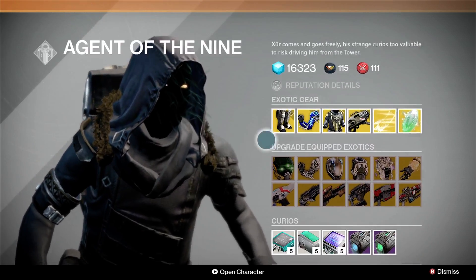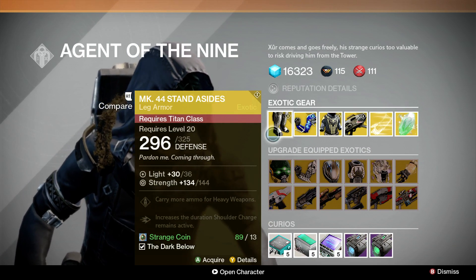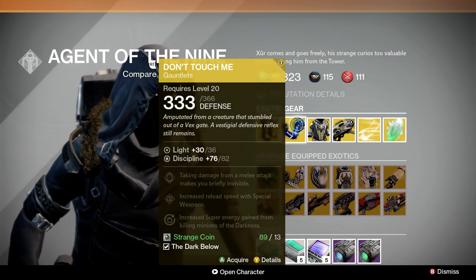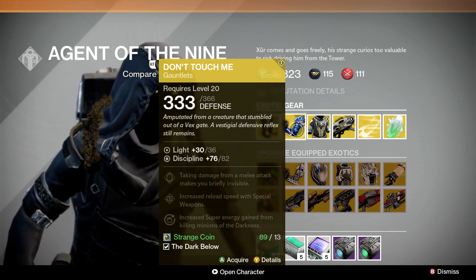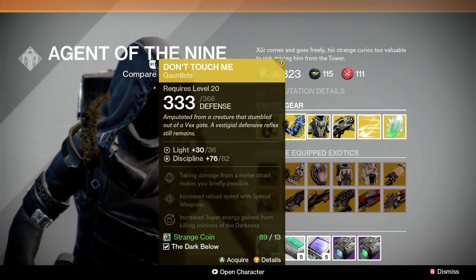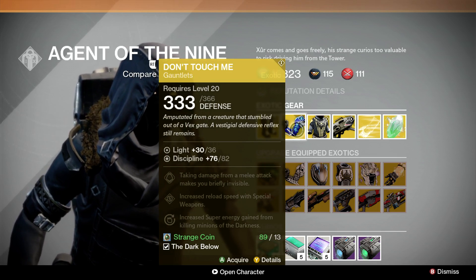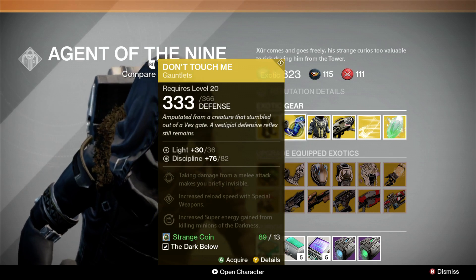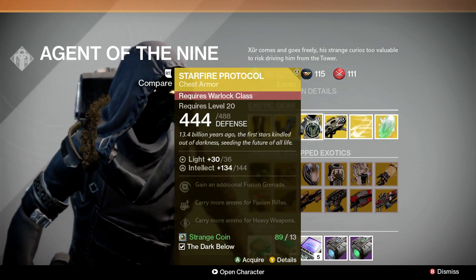My opinion on these: the MK44 Stand Asides — the main thing is they increase the duration of Shoulder Charge. Good for Striker Titan, but there are better options. The Don't Touch Me gloves are fantastic for Hunters. If you don't already have a good hunter helm or the Lucky Raspberry, the amazing benefit of Don't Touch Me is that when you take damage from a melee attack from an enemy, it makes you briefly invisible. This is fantastic for the first part of the Crota raid if you are a Hunter — if you don't have these, pick them up.